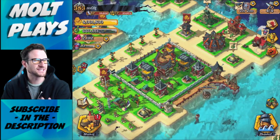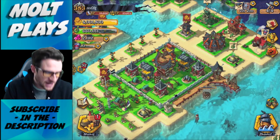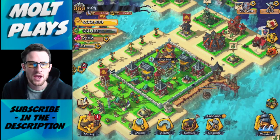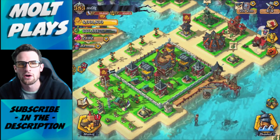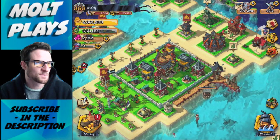Hey, what's up guys, welcome back. As you can see, we are playing some more Plunder Pirates. Our pirate haul is now level six so we've got a lot of stuff to do. There's a new update coming out for Plunder Pirates that is going to make editing your base a lot easier, especially when it comes to walls, so I am waiting to redesign my base until that comes out.